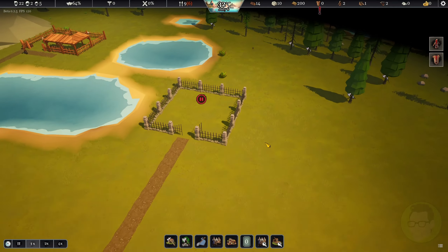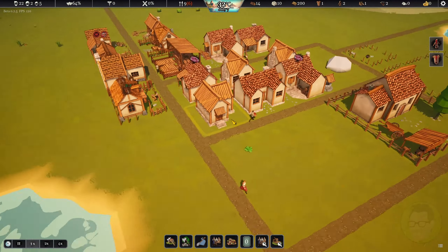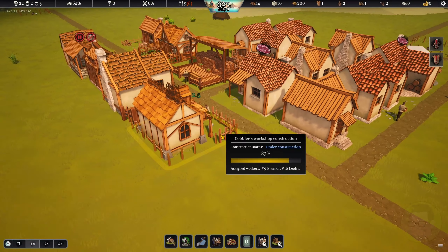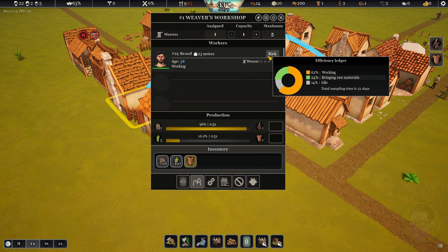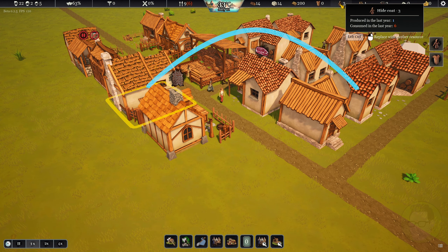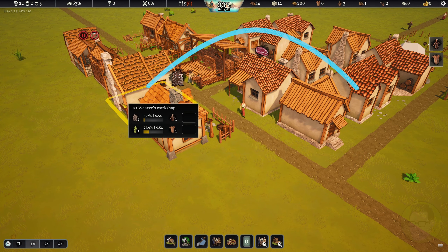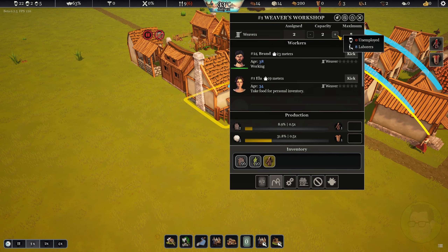These guys are carrying timber over there. We haven't had anybody pass away yet, which is a good thing. We've definitely got some clothes being produced, which is fantastic. That'll start building up the clothes stockpile. It may be worth putting a second person in there for now.